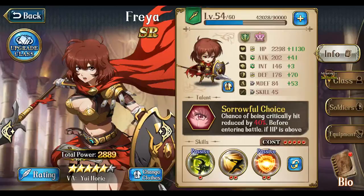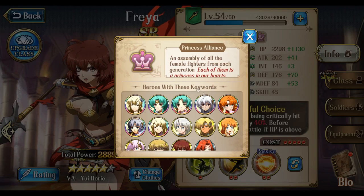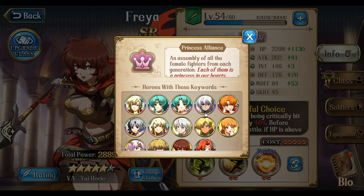We're in the Freya chart here, and that's because we're going to use her to see the Princess Alliance. She's my favorite princess next to Lana — those two are definitely tied. My opinion on the Princess Alliance is a little bit biased because this is my favorite team in the game. They bring so much to the table, and there's not one princess that I can honestly say is trash. They're all really good.